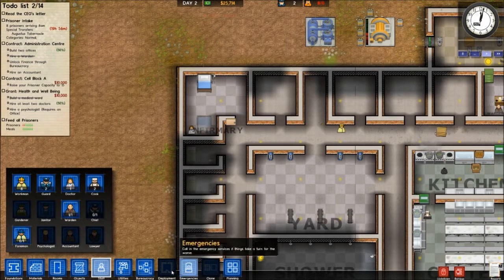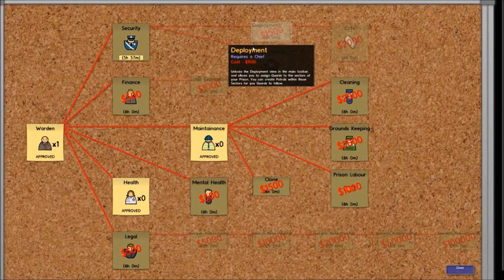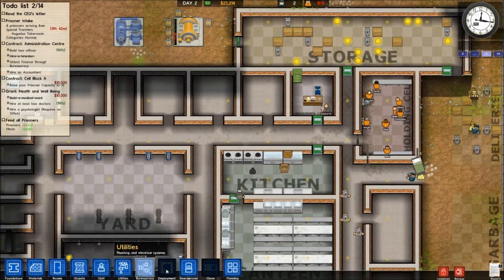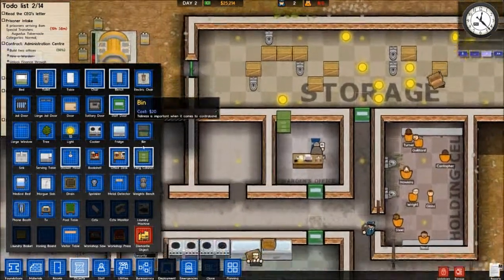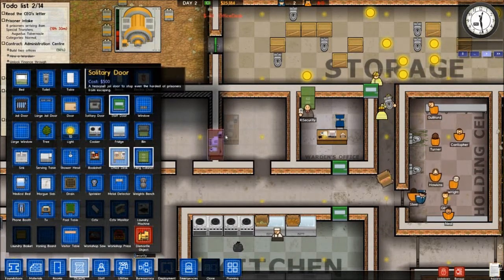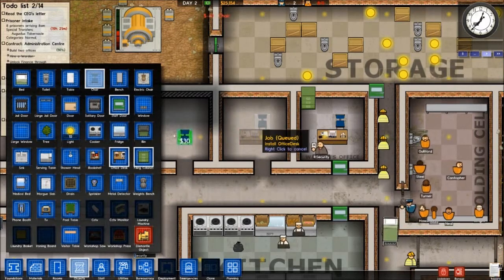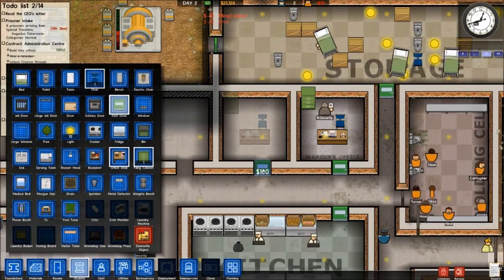Going back to research, we gotta unlock some of this other stuff. Let's go for Security so we can get riot guards and deployment set up. We need to put in another office so we can get a foreman and start researching that other stuff. We need an office desk — this guy's not going to want his back to the door, we are in a prison after all. I need a chair, a filing cabinet, and a staff-only door — no prisoners in there.